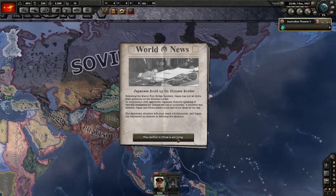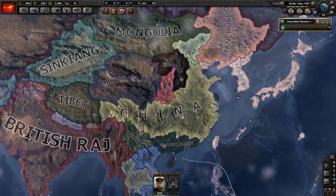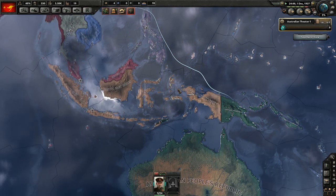Japanese build-up on the Chinese border. Following the Marco Polo Bridge incident, Japan has not let down the pressure on the Chinese border. That basically means that war is coming. If we check China — Japan does have a war goal.